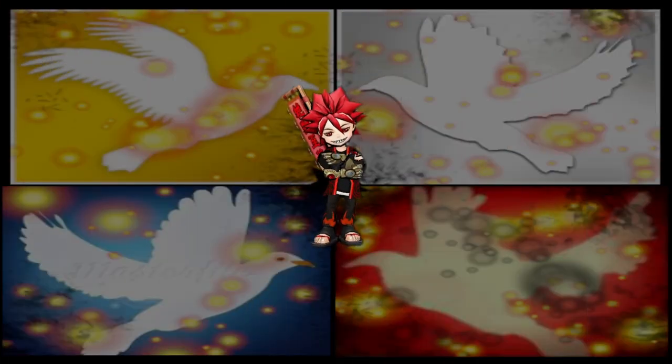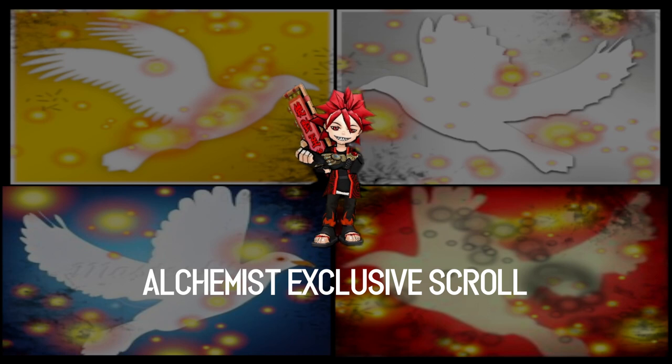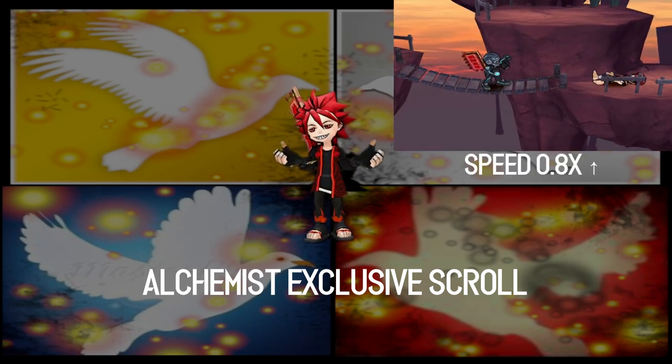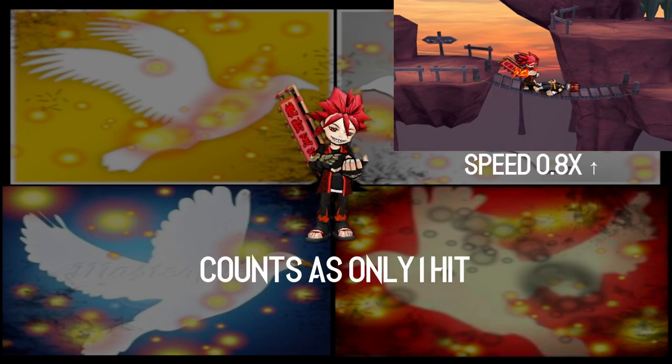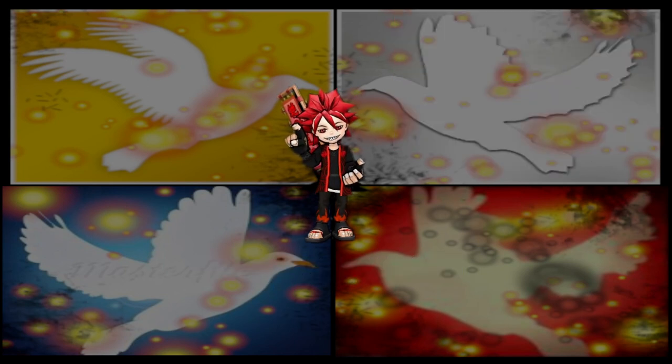Exo counters. There are exos that will cancel whatever counter your scroll has and use their own special counter, such as SL Infiltrator, which grabs the perpetrator, kicks them slightly, throwing them off guard, and smacks them with their gun. Another good example is Flamebuster, which punches them a bunch of times and then pushes them far away with a burst of fire.